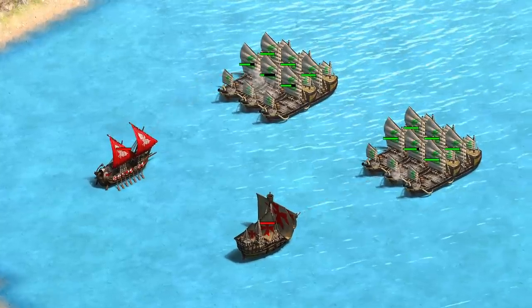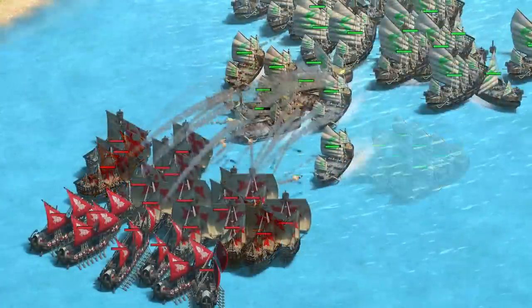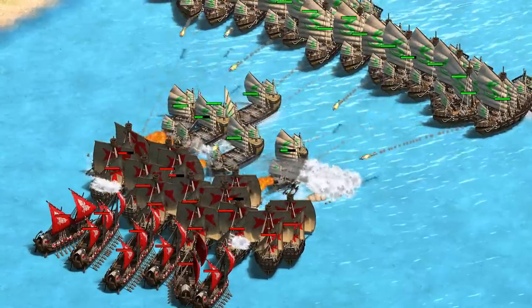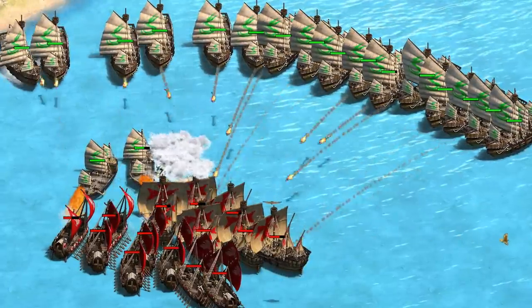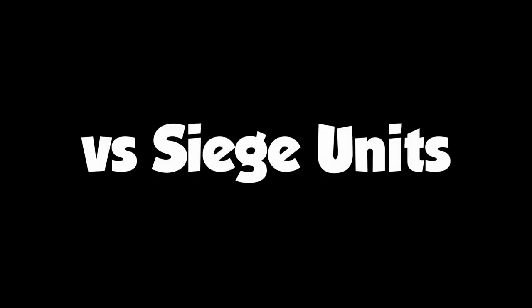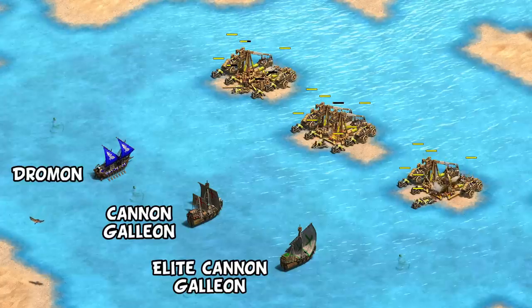Likewise, substituting a few Dromans in against fire ships is also not a bad thought, given their high melee attack goes right through the fire ship's pierce armor. Fire ships also tend to bunch up quite a bit, which again works to the Dromans' favor. In a quick test, you can see they do a pretty decent job clearing out fire ships attacking your Galleons, even if the Romans did end up losing this particular battle.